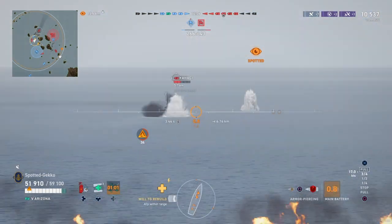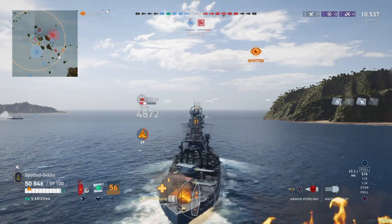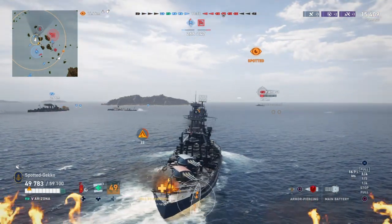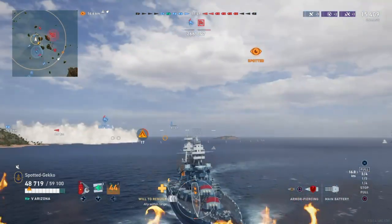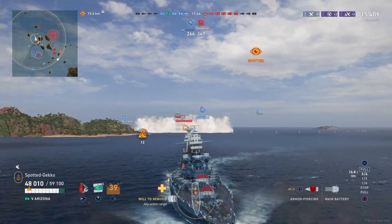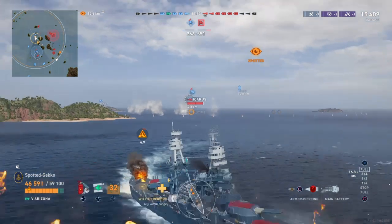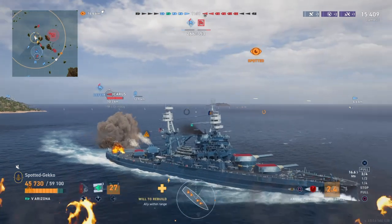Maybe 60 seconds or a minute would be better. We don't have any sinkings yet but we are going to get four sinkings including the carrier at the end — we are going to be the last ship standing and it was a close call. Most people when they play carriers end up backing them right to the back of the map, but I think it's wiser to move your carriers up as your team moves up so you can get your aircraft into the fray a lot quicker. Now we're firing on Icarus and trying to take that out.